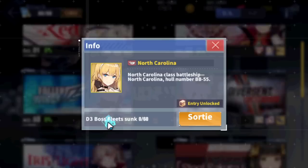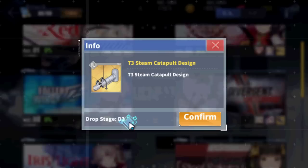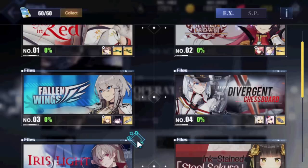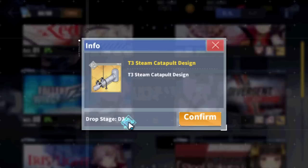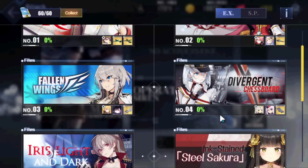Next one is Fallen Wings. North Carolina is the farmable ship here — an okay battleship, not the best at much. She has pretty high anti-air, so maybe useful for World 12, but I would rather just run full carriers if you're struggling with anti-air. As for farmable equipment, Steam Catapults are here and the 127mm DD gun, but there are better options out there, especially since the French banner is in the war archives. There's nothing entirely special to farm here. Steam Catapults you can get from gear boxes and research, so it's not mandatory to farm Fallen Wings.